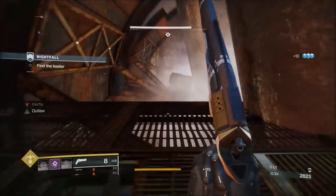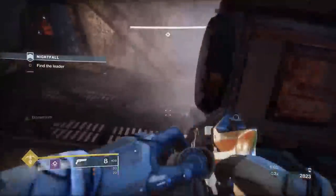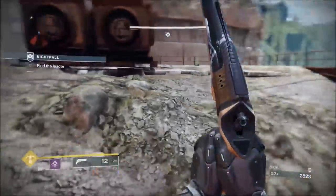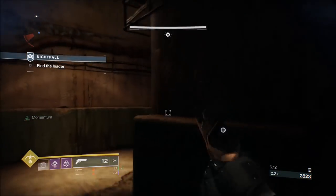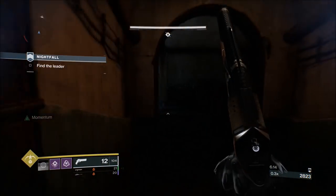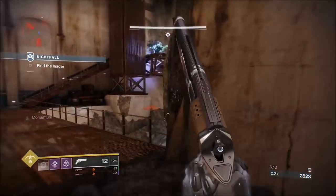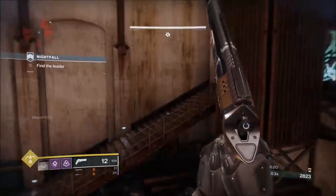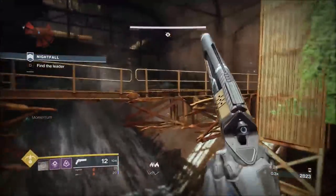Once we get inside, we've got one more add to deal with, and that is a void shielded wizard. Then we're at the boss. With the wizard, you just want to go straight for her. I put smoke down to try and disorientate the wizard — I think she moved away but I'm pretty sure it caught her as well, because she didn't fire at me. Then I used the shotgun on her, and then that's us to the boss.